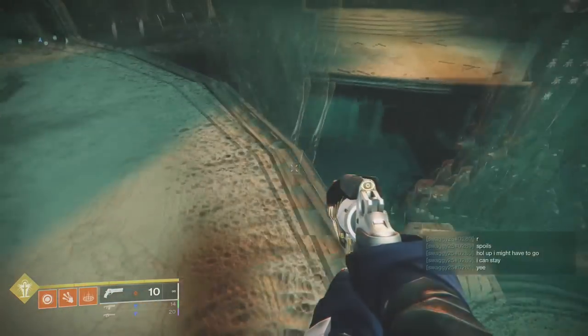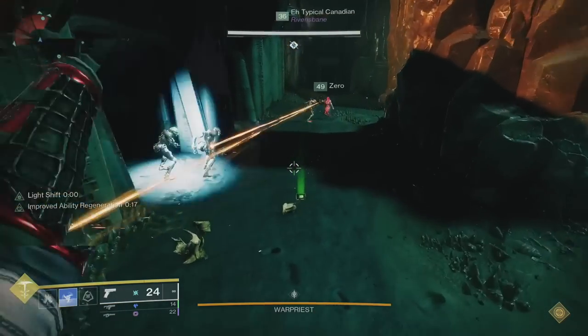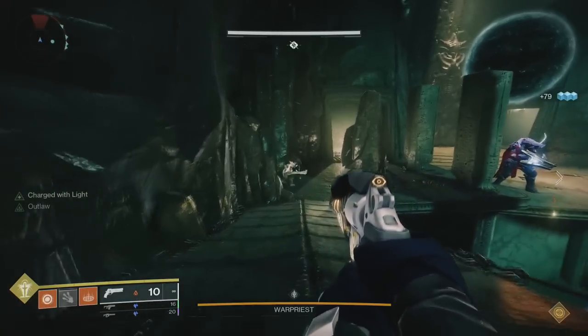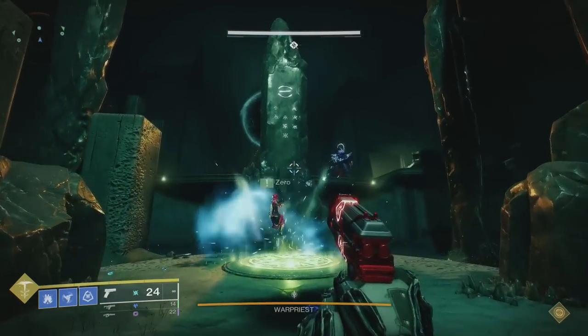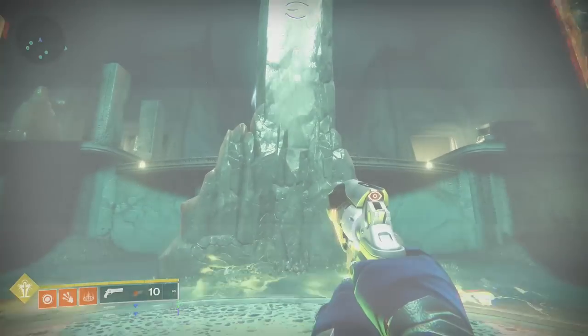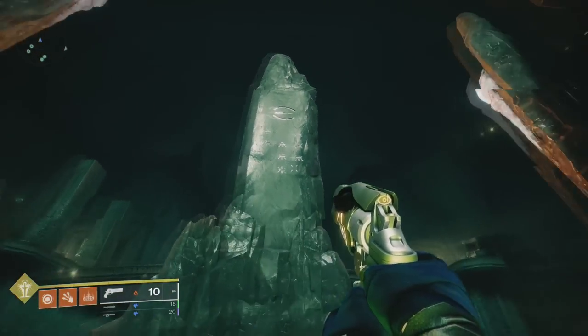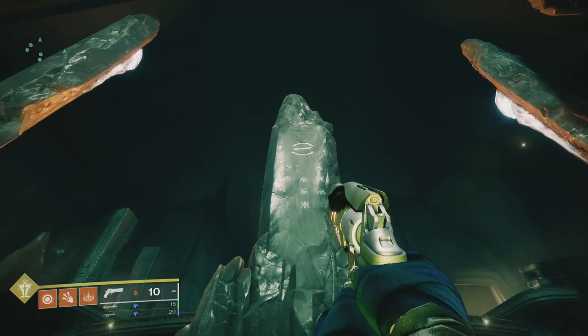To start the encounter, you'll need someone standing on each of the plates on their side. Once all three plates have been activated, adds will start pouring into the room. After some time, Revenant Knights will spawn on each side of the arena — go ahead and take care of them. Once all these knights have been taken care of, the sigil plate will begin to glow green. You'll need somebody in middle to stand on this plate. Whoever's standing on middle plate will need to look at either the left or right obelisk to see which one has a bright glow. Only the person standing on the plate can see this glow. This white glow will tell you which plate will be first in the order. If neither left nor right obelisk is glowing, then the first one in the order will be middle plate.